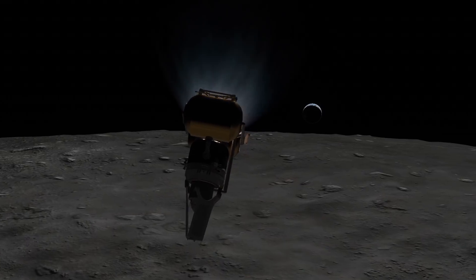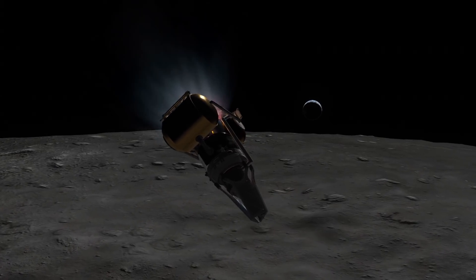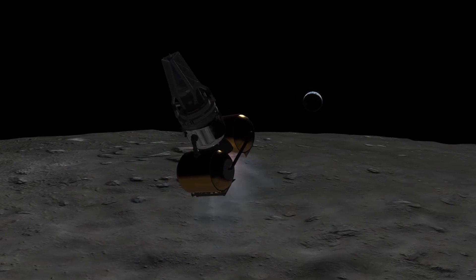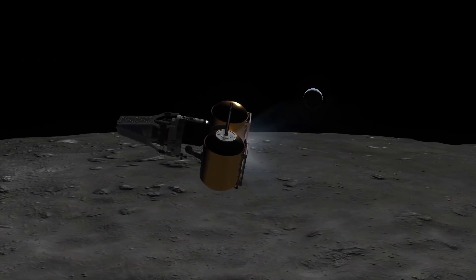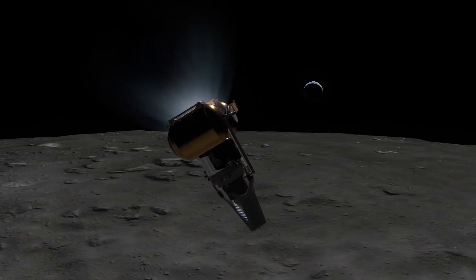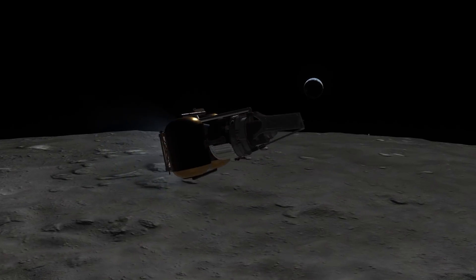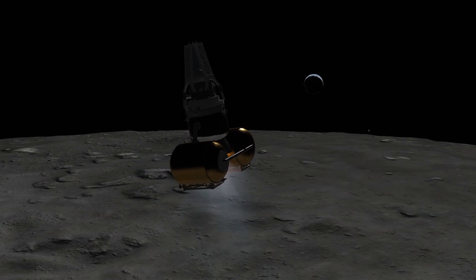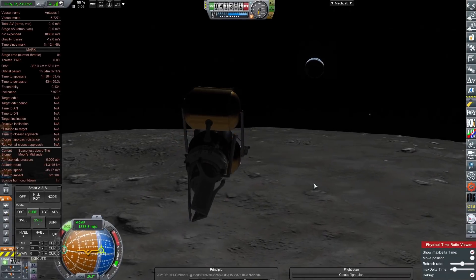However, I clearly overestimated the slight center of mass offset as the lander begins to spin end over end in a radial normal rotation — or this is simply the most stable axis of rotation it has, I'm not really sure. Eventually though, we do regain control, and the delta-v margin included with this stage means we're still perfectly fine. We're on course for landing.